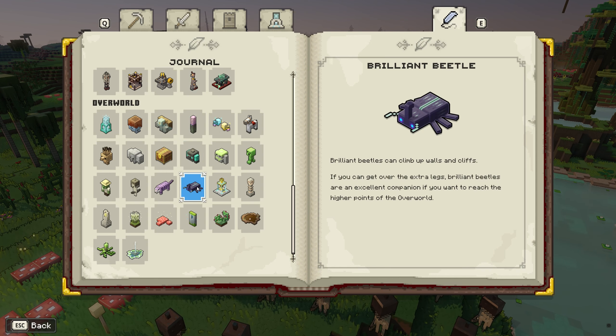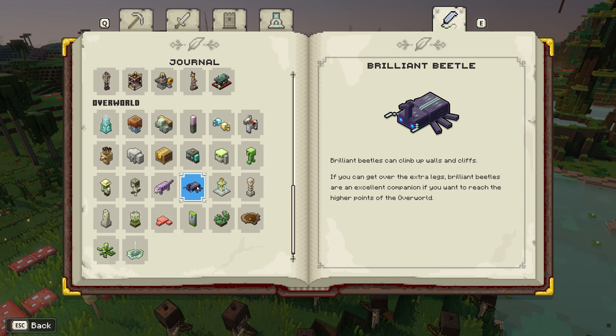Brilliant Beetle — but there he is right there. Brilliant Beetles can climb up walls and cliffs. If you can get over the extra legs, Brilliant Beetles are an excellent companion if you want to reach the higher points of the overworld. Yeah, definitely want to watch out for opportunities where they can be useful.